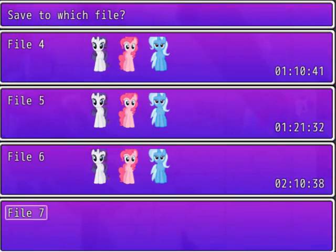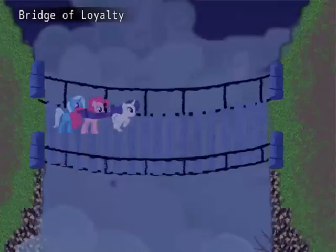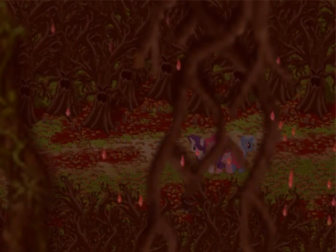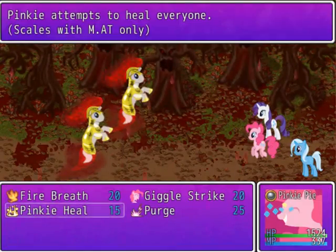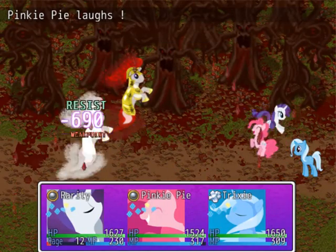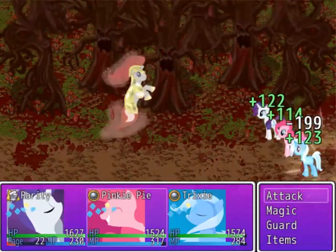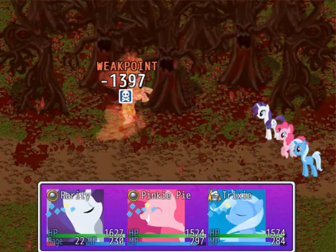I'm going to make a save just in case, on file seven. Still want to see if there's a moral choice coming up. I kind of want to fight these ghosts just to see how powerful I am now. The music still tries to make them super dramatic, but yeah — I can pretty much instant kill them now. A proof of how powerful we are at this point.